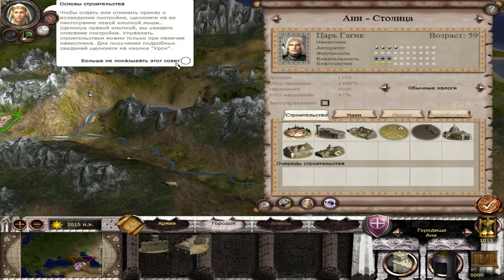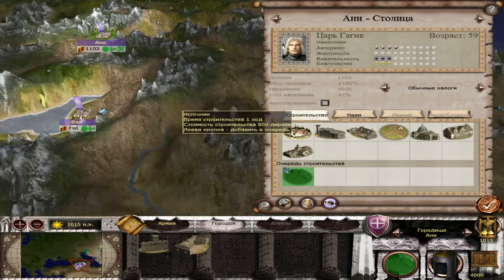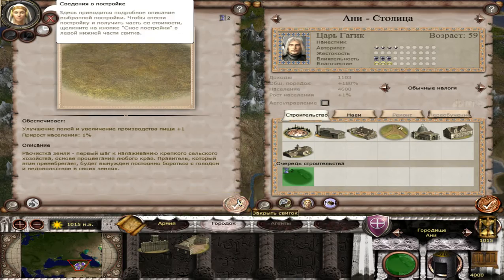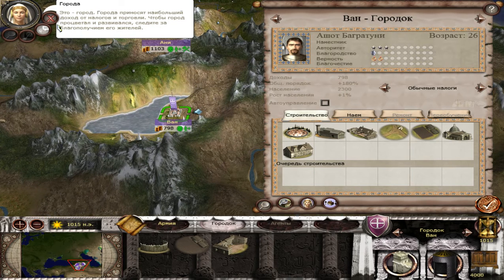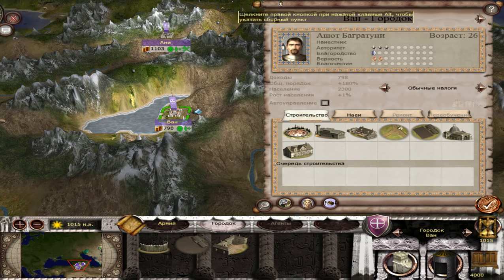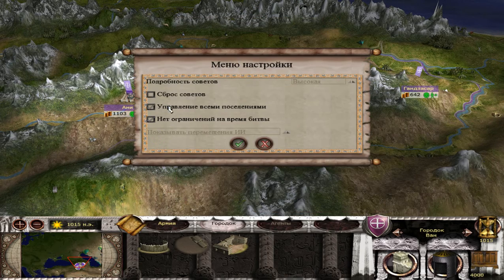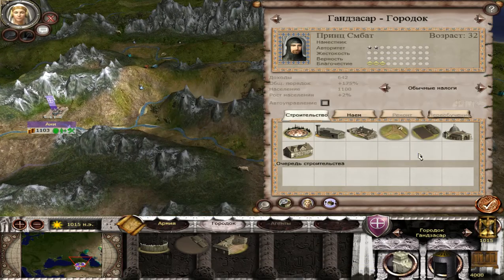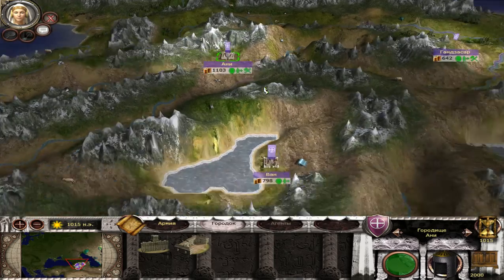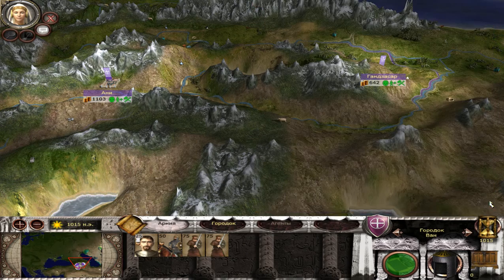Let's take a look at our settlement. This advisor girl speaks so much — I don't know how to turn her off. Let's build some fields to boost our economy. I found it — I turned her off.